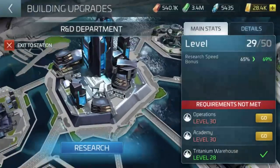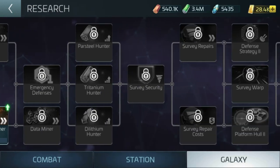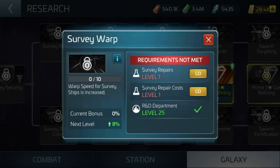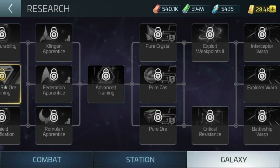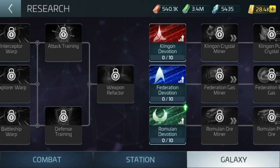Going back through the research tree, there are a number of things that are quite nice. Once you unlock the titanium hunter, you'll be able to farm titanium at a greater rate. There's survey warp again — it's speed. I'd much rather spend an extra five minutes traversing the galaxy in a slow ship rather than not being able to reach G4 nodes at all. Hopefully there will be an easier option for free-to-play players to get G4 materials and G4 rares to unlock these primes.